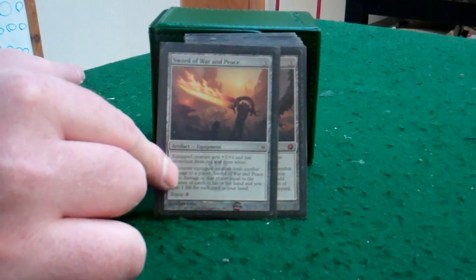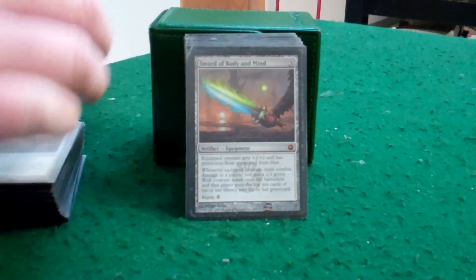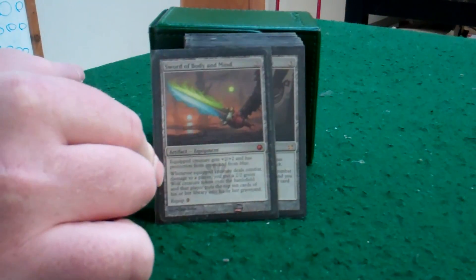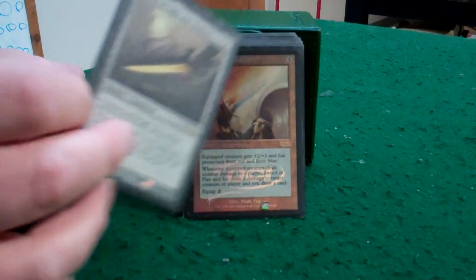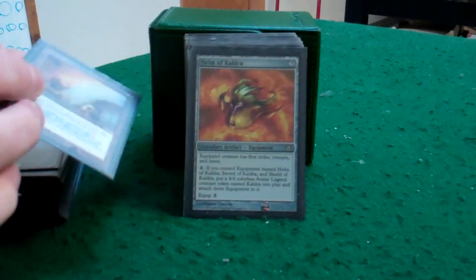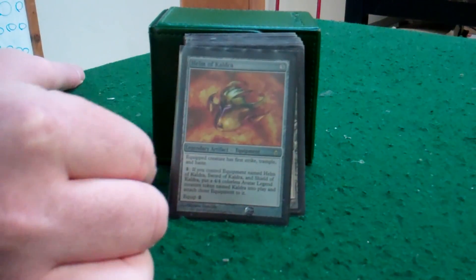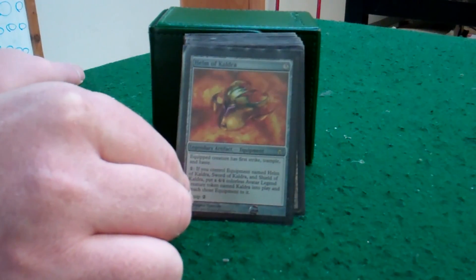Sword of War and Peace — gain life, damage to hand size; that's pretty good. Milling 10 and a little 2/2 blocker, and protection from all the colors. Returns a creature, gives me 3 life, protection from black and white — probably the most important. And Sword of Fire and Ice — probably the best weapon in this deck as far as attached to Kemba. The other part of the Helm: gives it first strike, trample and haste. This is a good piece to have on her right away so you can get in there.